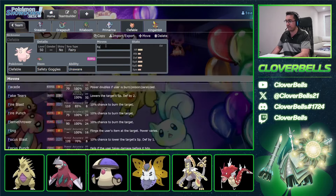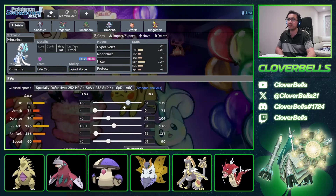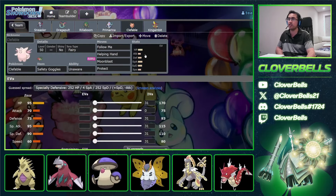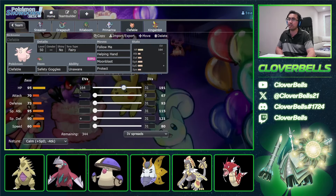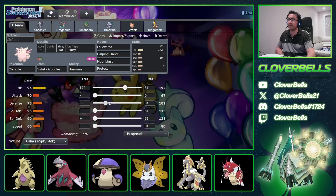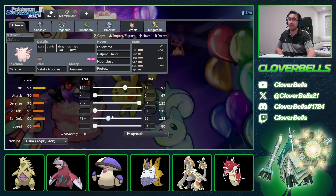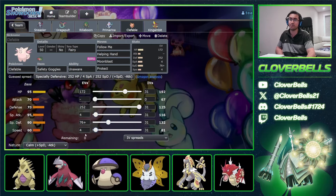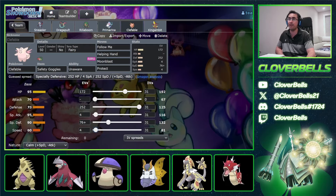For Clefable, I've got a Calm Nature set. Going 172 HP investment for the Rillaboom Grassy Terrain optimal number of 192. Max Defense. Then 76 Special Defense — this survives Modest Glimmora's Sludge Bomb. Then put the rest into Special Attack and Speed. That's really all we need out of Clefable.